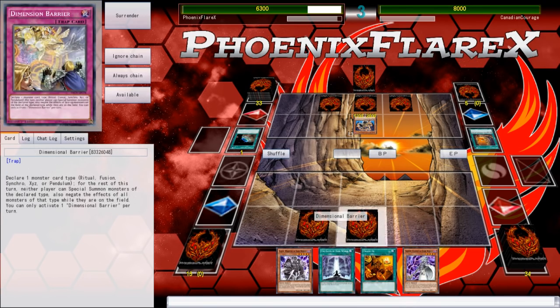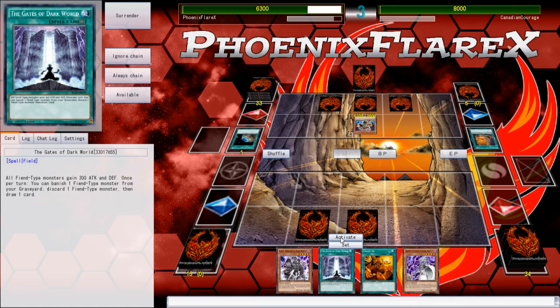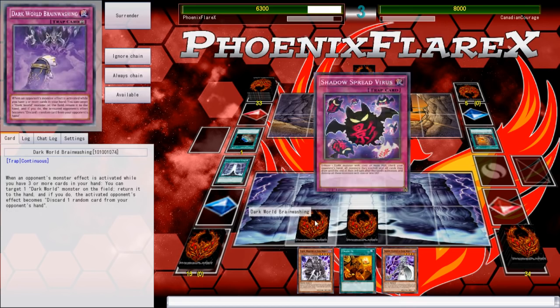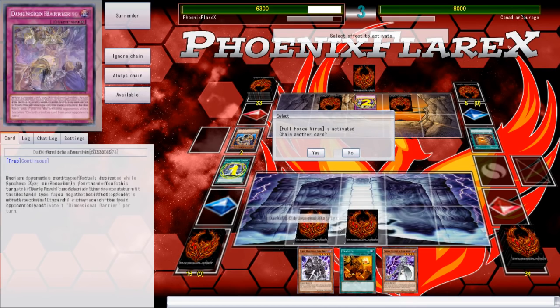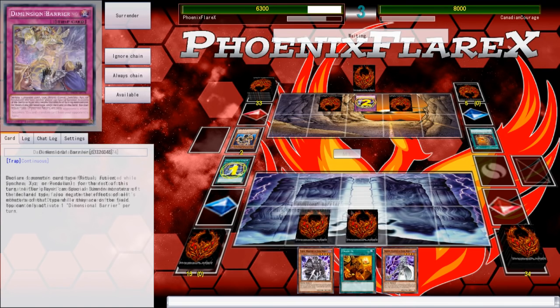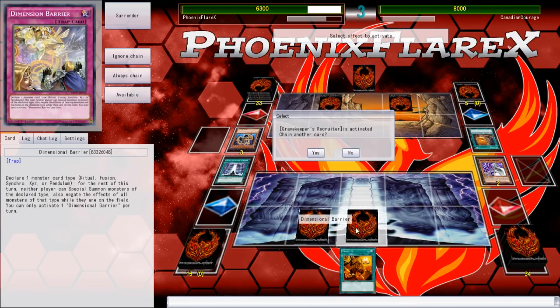I'm just testing a build that my friend sent me — this build with triple gold, triple silver. Gold and silver are bigger than Beige, so there's no real reason to play Beige over them, as well as the fact that gold and silver are cards that can constantly recur themselves back to the board and be discarded for Dark World Brainwashing.